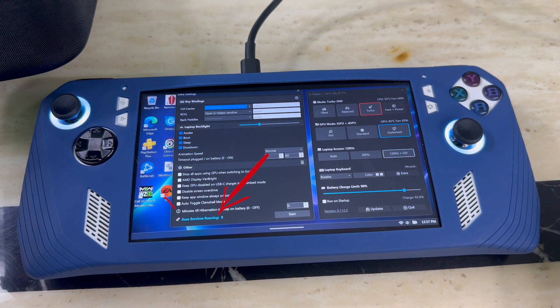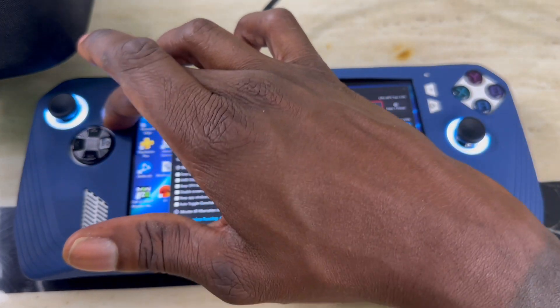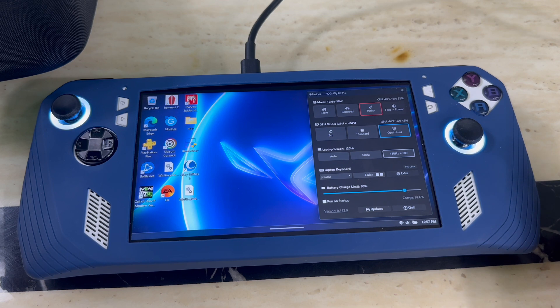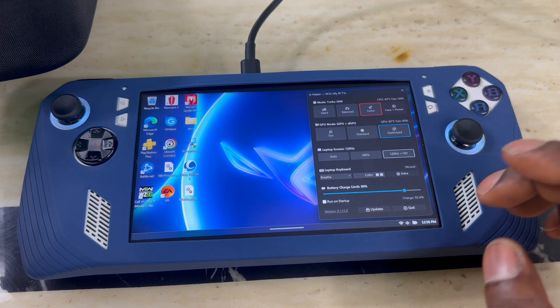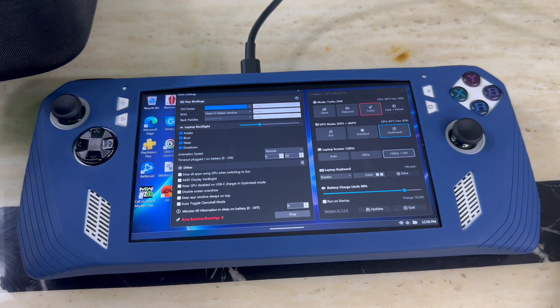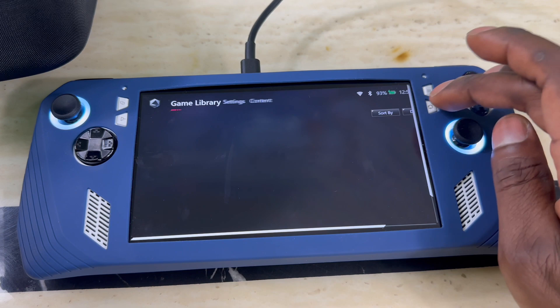Once you hit Stop, everything shuts down — now it says 'ASUS services running: 0.' The Command Center button no longer works, and G Helper is now essentially your new Armoury Crate. The only downside now is you need to manage your games through Steam; you'd go to Steam and handle everything from there. If you want to bring everything back, just go back here and hit Start — it'll bring all the services back up. That's why I personally run them at the same time, so I can still access Armoury Crate when I want.